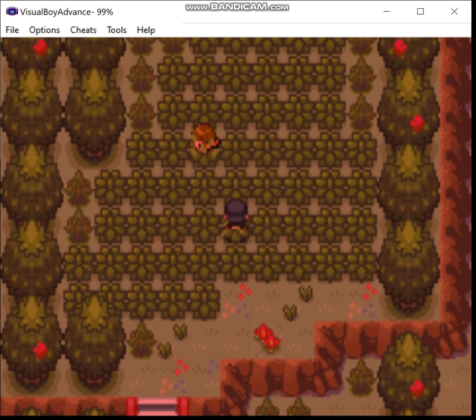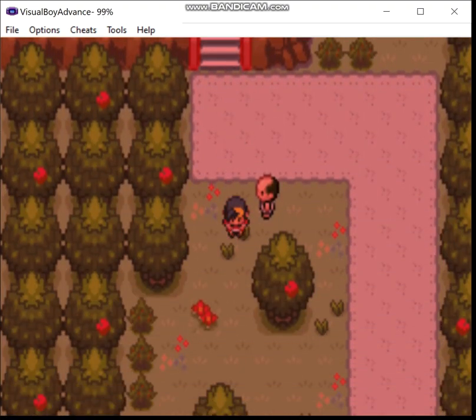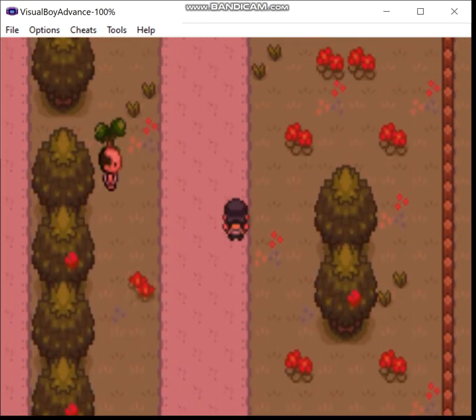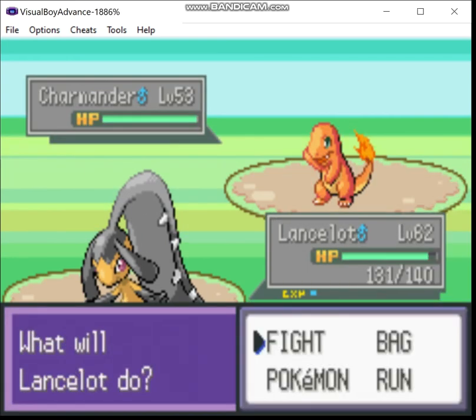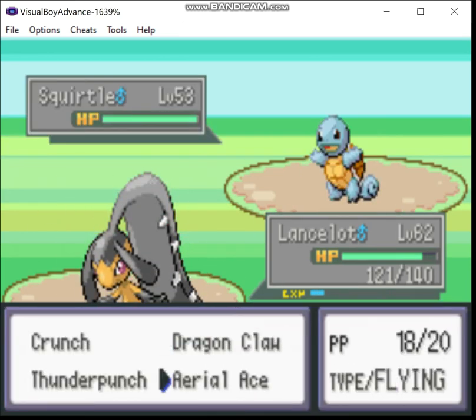So this chick up here — she actually trades you an Aerodactyl for a Chansey. Now you may wonder where to get Chansey. Well, in the last episode I mentioned you can actually go to the Safari Zone, but you can do that later. That's where you get Chansey — you can trade one to her and get Aerodactyl.